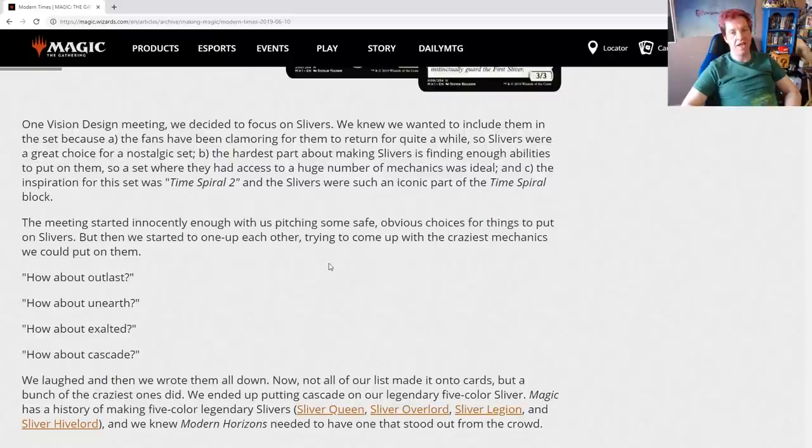The hardest part about making slivers is finding enough abilities to put on them, so a set where they had access to a huge number of mechanics was ideal. The inspiration for this set was Time Spiral 2, and slivers were such an iconic part of the Time Spiral block. Modern Horizons does have a ton of mechanical room in it, so this is a good place to slide them in.